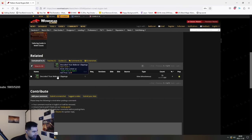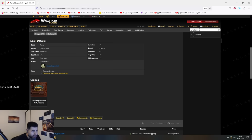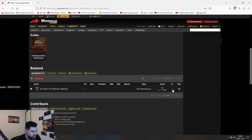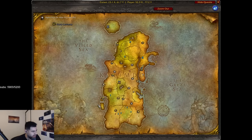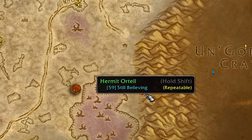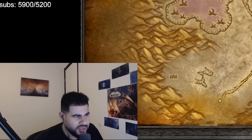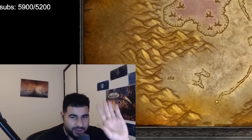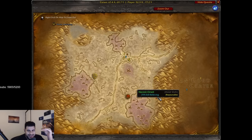The way you get the pattern is from a box - it's a two percent drop from this box. In order to get the box, you have to do a quest chain all over in Silithus, which unlocks Hermit Ortell. The quest involves killing a bunch of mobs, turning in 10 Twilight Texts, and then eight hours later he sends you a mail with the box. You can buy those on the auction house, but the problem is there were no Twilight Texts on the entire auction house on the server.